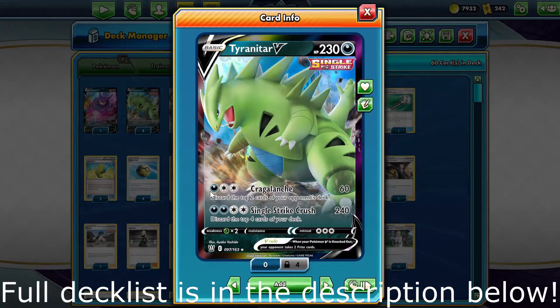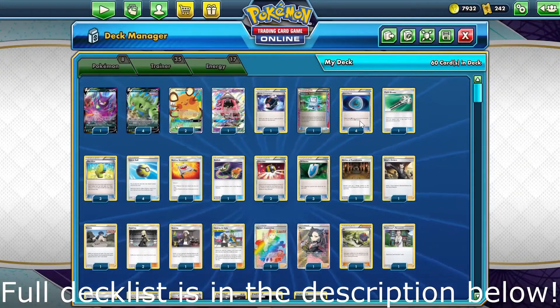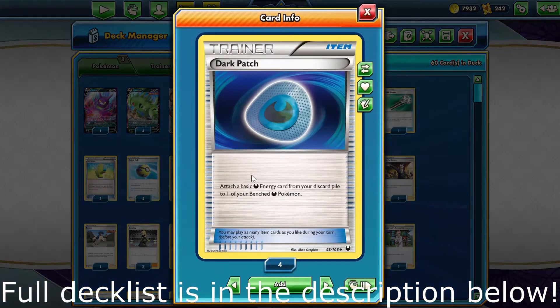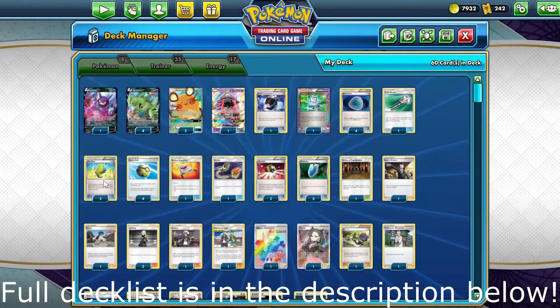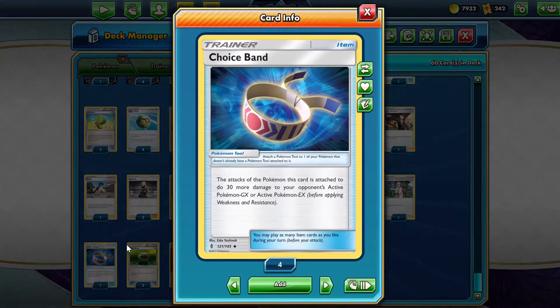You may be thinking that the attack cost is a little bit awkward, and you'd be right, which is why we play four copies of Dark Patch — which lets us attach a basic energy card from our discard pile to one of our bench Pokémon — and three Max Elixirs. We also play Double Colourless Energy. If you want to do more than 240 damage, we have Choice Band, which lets us do 30 more damage to our opponent's Pokémon EX and Pokémon GX.